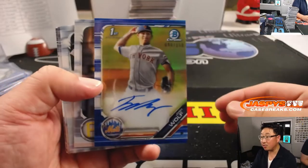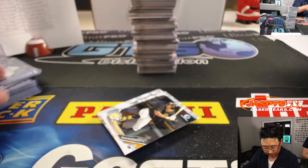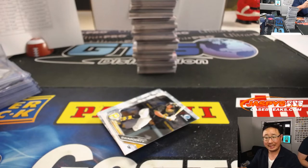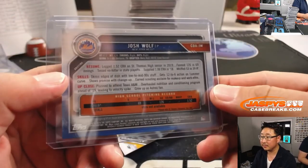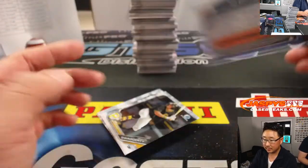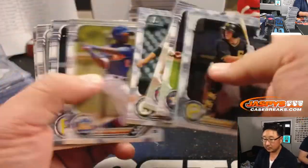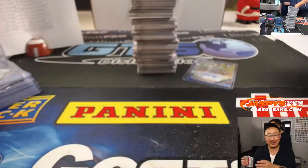We got Josh Wolfe for Armando, 90 out of 150. Armando, there were some other guys chasing another player on the Mets, we haven't seen that guy yet. I think we've only seen one. Wait, that must have autocorrected from Gucci.